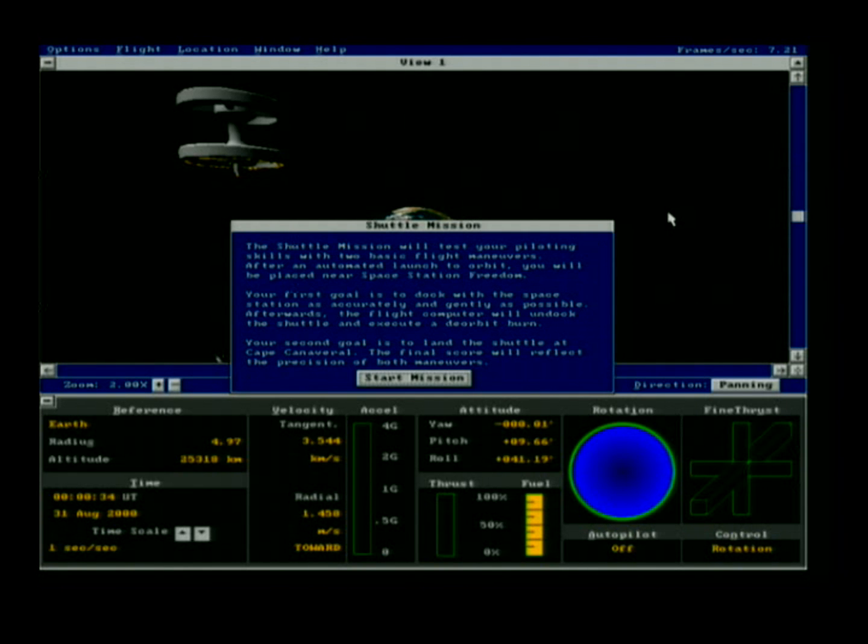After docking, we'll land at the Kennedy Space Center. The launch and orbit achievement are handled entirely through computer control, and the orbit and re-entry procedure is also under computer control. We will only have to manually dock and land — both are fairly difficult, particularly the landing.